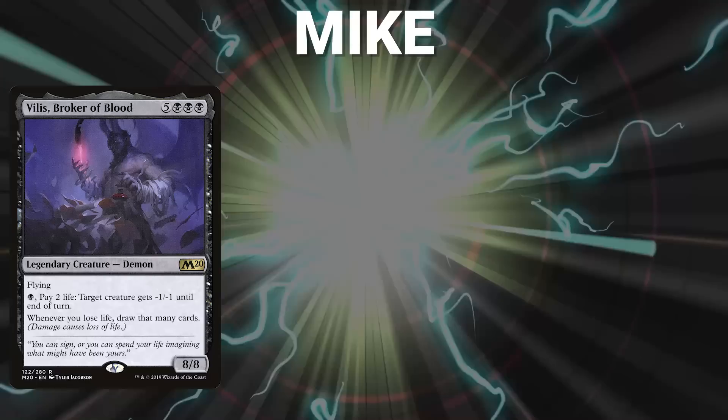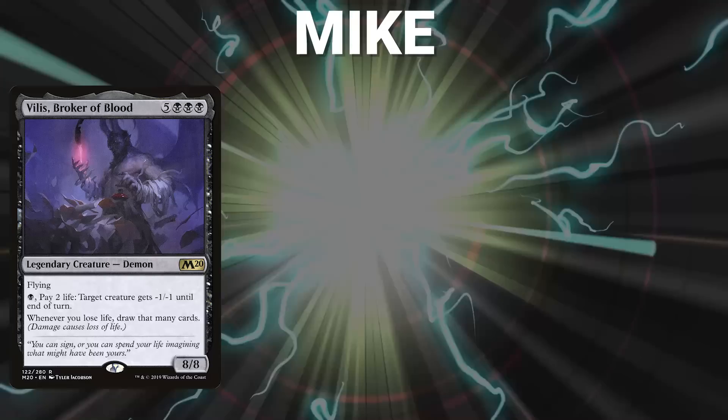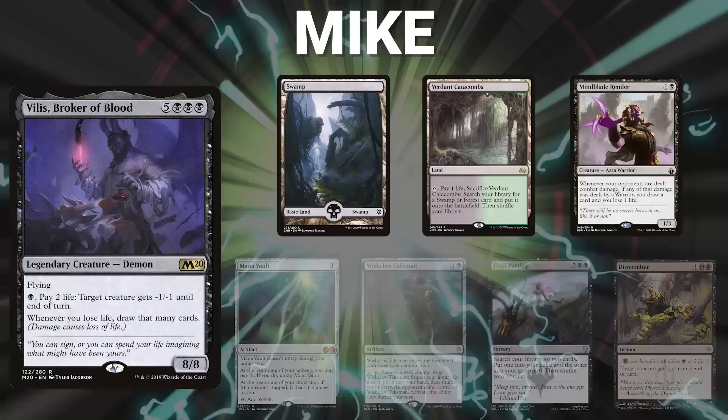Finally we have Mike piloting Villis, Broker of Blood. His opening hand contains a Swamp, Burning Catacombs, Mindblade Renderer, and after 4 London Mulligans: Mana Vault, Wishclaw Talisman, Final Parting, and Dismember. Sorry about that, Mike.